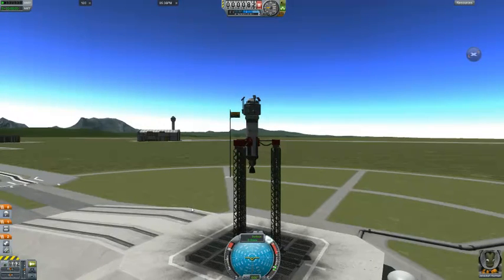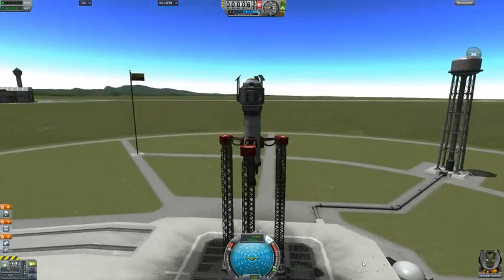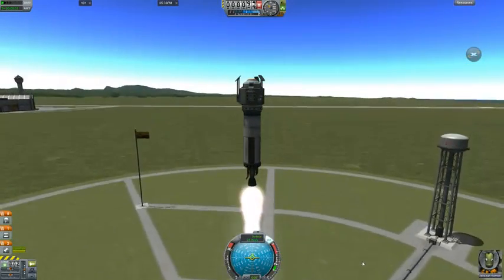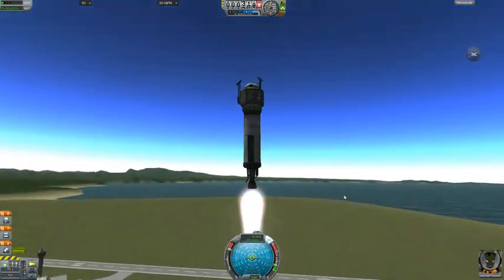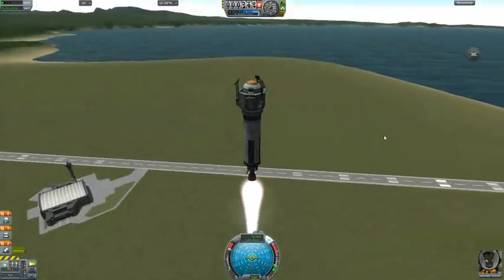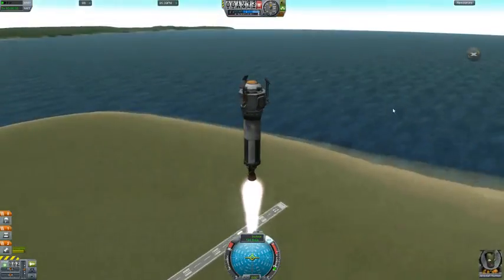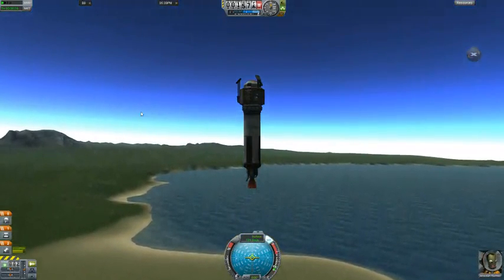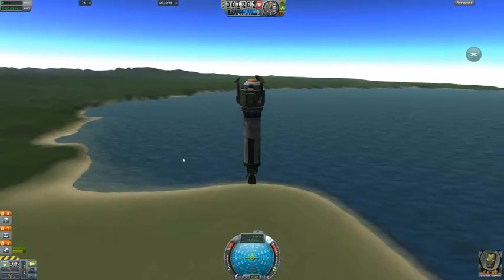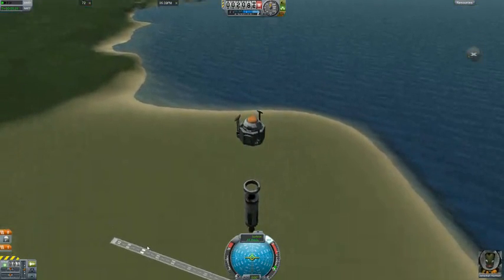I hit the T key to make it so we keep pointing straight up, then hit Space. From there it just flies up and up. Look at that — we built a rocket, it goes straight up, very stable, nothing fancy. Now we're out of fuel. I hit X to cut the throttle completely, then Space to release that section.